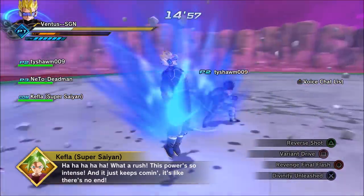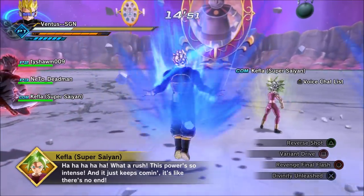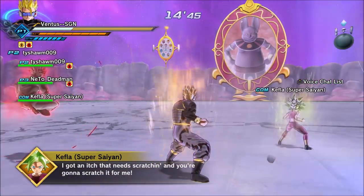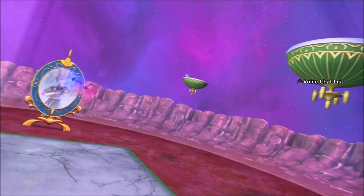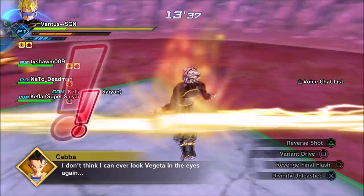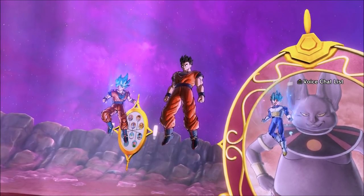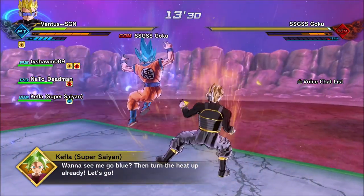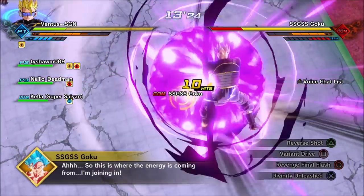To get the Ultra Instinct Goku wig, go to parallel quest number 125, it's called 'The Proof is in the Potara.' Interestingly, when I did the parallel quest and got the wig to drop, I did not have to fight Ultra Instinct Goku. Ultra Instinct Goku is in this parallel quest and to get the ultimate finish you'll have to defeat him at some point, but when I got the wig to drop I didn't actually have to finish with the ultimate finish — or maybe you do have to. You can be the judge of that.